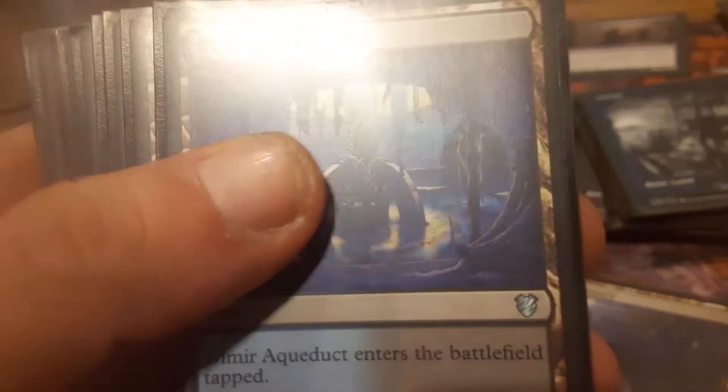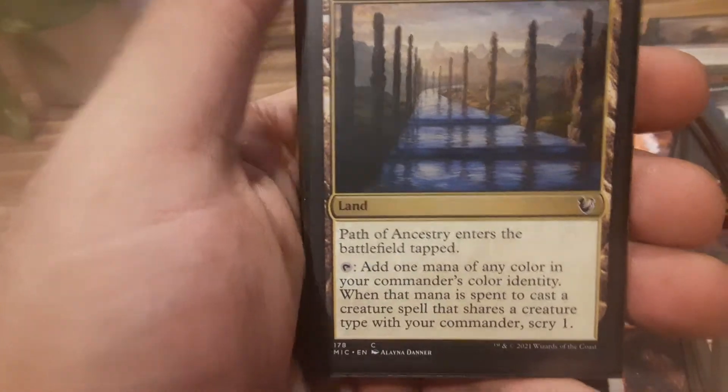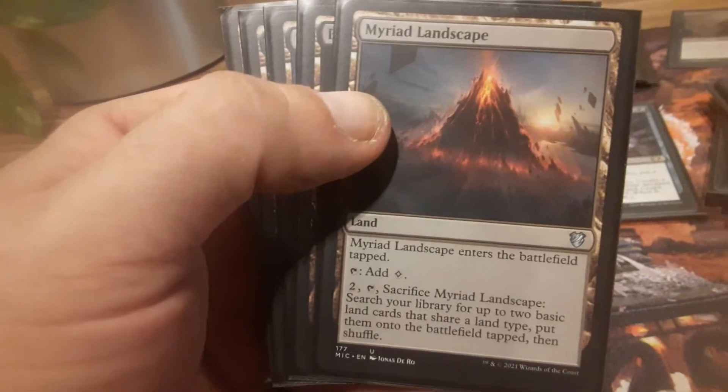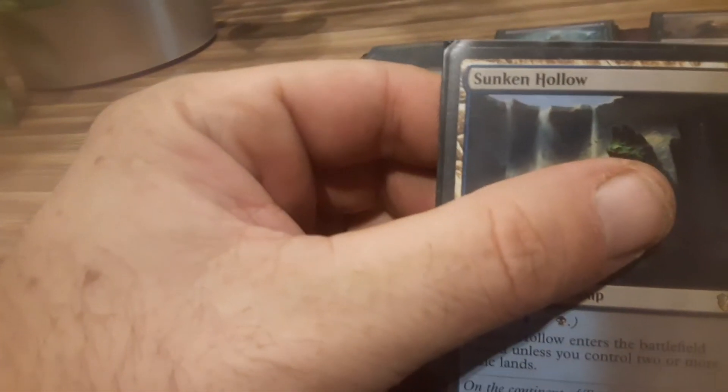Choked Estuary, Dimir Aqueduct, Command Tower, Rogue's Passage — yeah, this is for the Raving Dead, because that takes them down to half their life instantly. Path of Ancestry. Darkwater Catacombs, Unclaimed Territory, Myriad Landscape, Bojuka Bog, Tainted Isle, Temple of Deceit, and a Sunken Hollow.